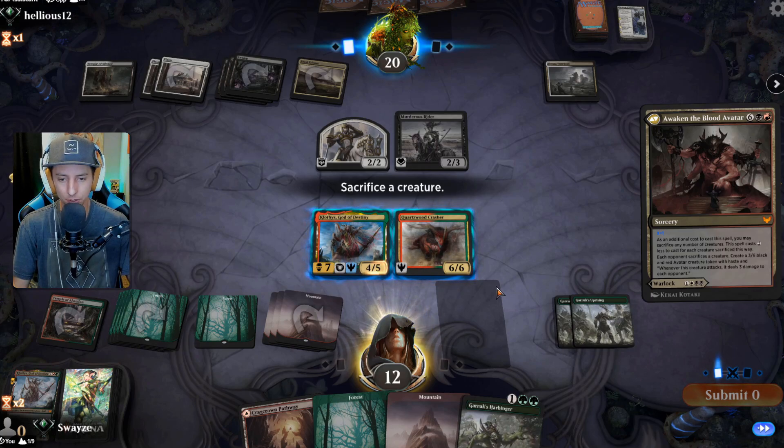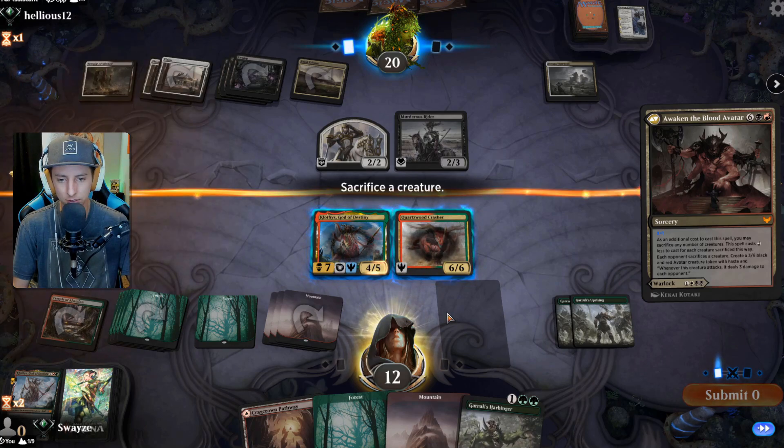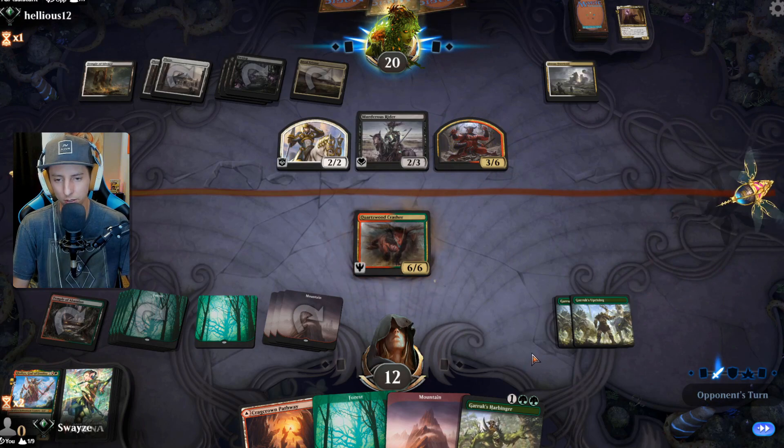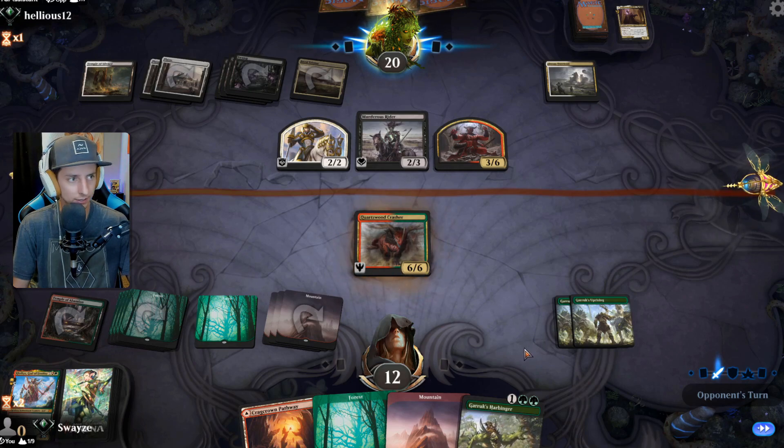What's more valuable here? I think Klothys is more valuable — but no, the Quartzwood Crasher can actually block and this can gain me life. That's the tough decision. I have to go with the Quartzwood though because it can block and kill that 3/6, so at least it'll make them wary about attacking and save me a little bit of life.